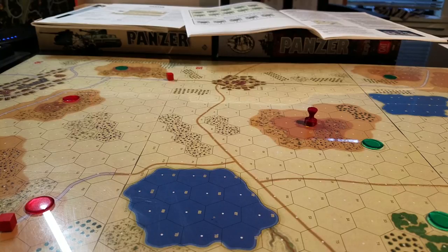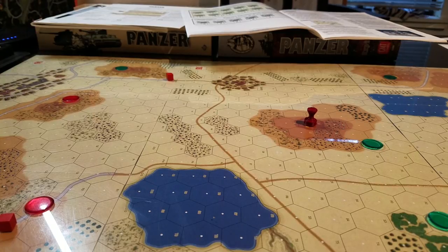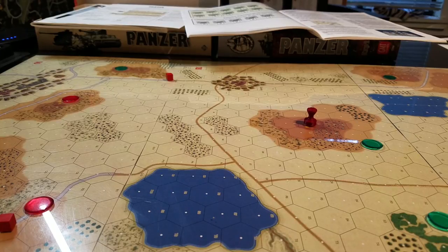We're going to have a look at this scenario and one of the first things I wanted to do is examine the victory conditions and the approach routes for both forces in GMT's Panzer by Jim Day. We're looking at a scenario set around Caen in June 1944, with the premise being a meeting engagement to occupy this particular hill, surrounded by relatively flat terrain with some ponds.